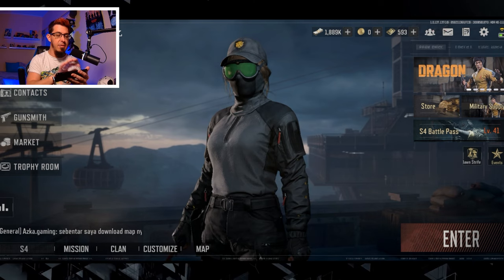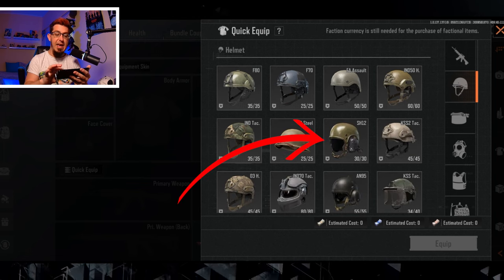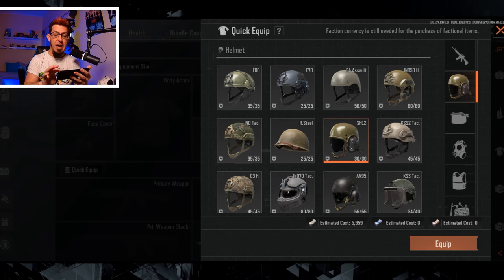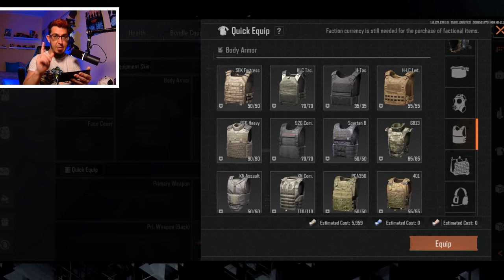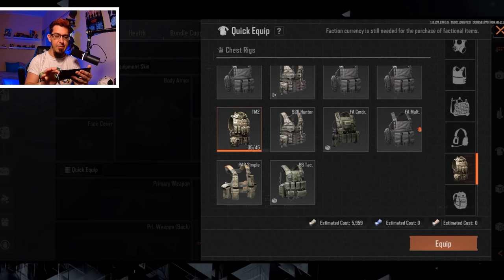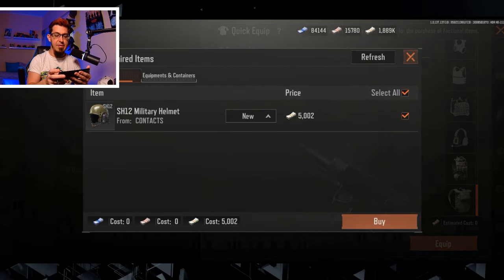What you're gonna do is pick exactly what you're gonna see on screen. First of all, you're gonna need this helmet, the SH12. If it's not added to your favorites, then add it now. Or if you are brave enough, you can even try the map without a helmet, but this is a good choice — it's like 5k. And we're not gonna pick an armor, we're gonna pick an armored rig. And then for the bag, you can pick the camping bag or an old bag. This is all you need.